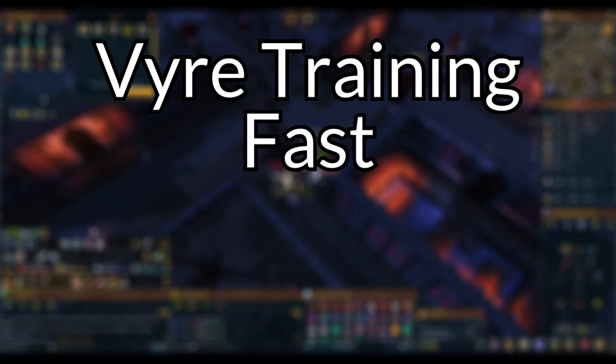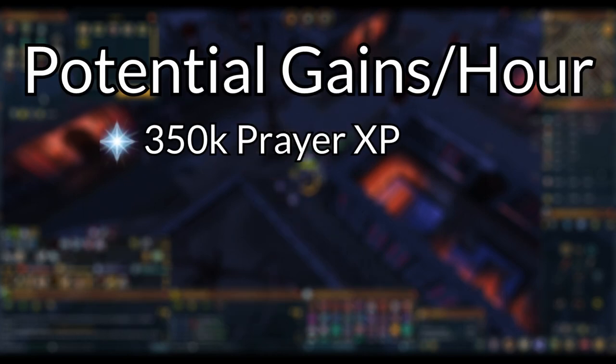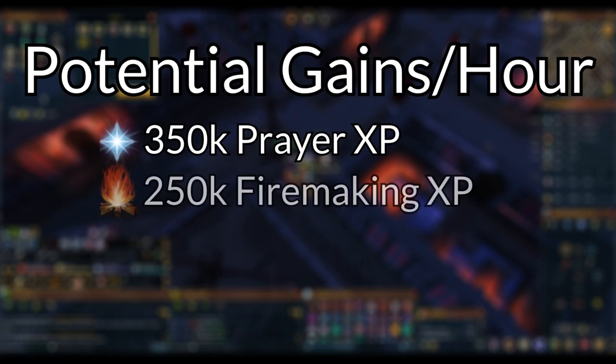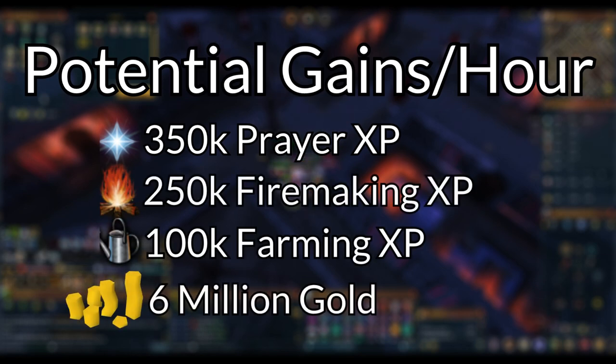Welcome to my budget and Ironman friendly Vyres guide, put together following a request from a previous video. In this guide I'll cover the optimal way to train at Vyres for a variety of setups, as depending on your levels and gear the optimal method will be slightly different. Typically people train at Vyres to level up prayer, as Vyres can provide rates of over 350,000 prayer XP per hour with high-end setups, while simultaneously training firemaking, farming and earning millions of GP and supplies. I'll cover expected XP rates for each setup, and there are timestamps in the video description.